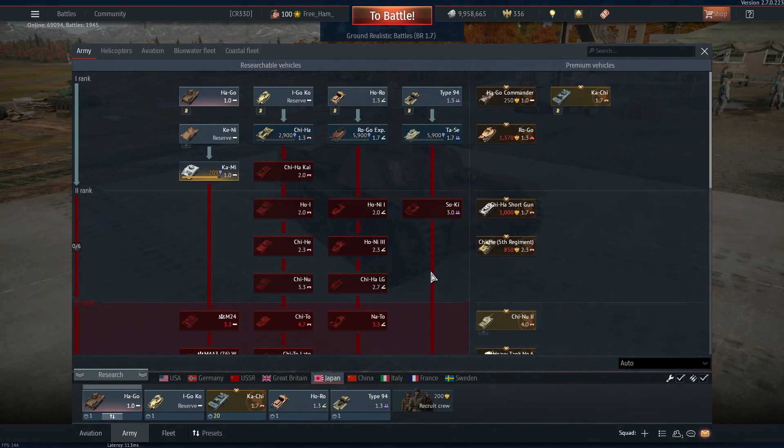What I like to do when researching vehicles is go up the BR numbers. So I start with the reserve tanks, then unlock all the 1.0 vehicles, then the 1.3 vehicles, then the 1.7s, then the 2.0s and so on.